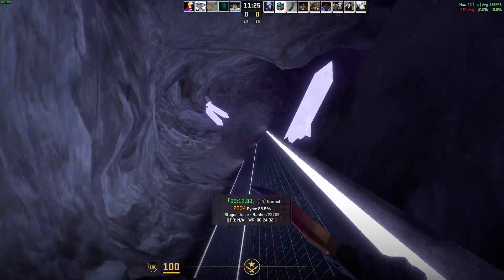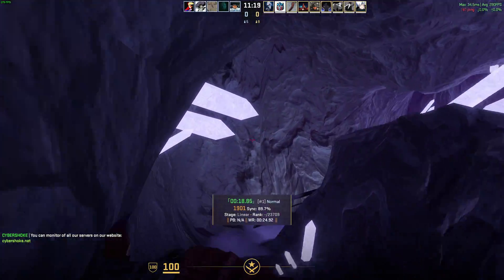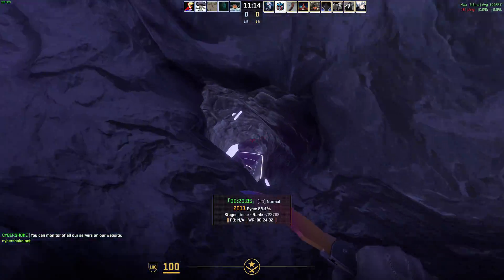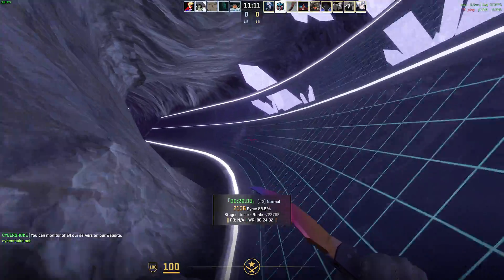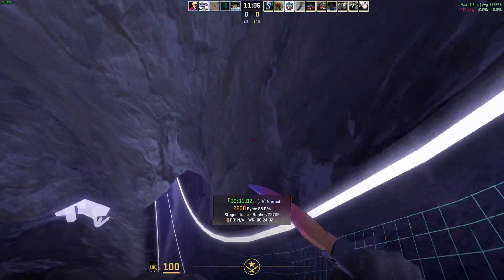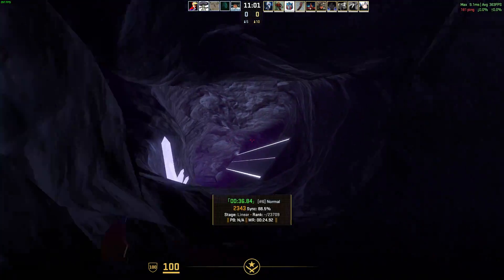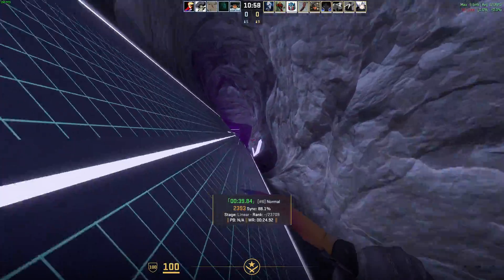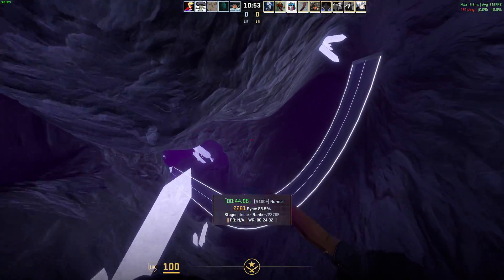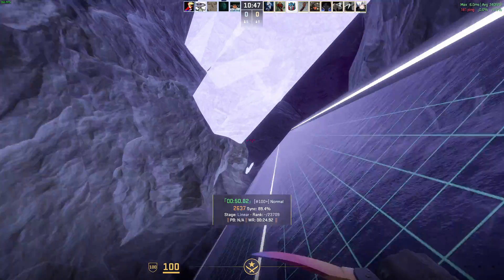Surf is definitely one of the game modes that needed the most attention, with CS2 breaking practically everything. Surf is one of the biggest and most widely known CS map or game mode types, but it's still been struggling to get where it needs to go. The community has done a ton of heavy lifting trying to get maps to work properly and get rid of sticky ramps and similar bugs where you're surfing and suddenly stop, lose all your momentum, or ping off in a random direction. Now, after very recent developments, there have been huge fixes for ramp bugs on many popular servers and maps.